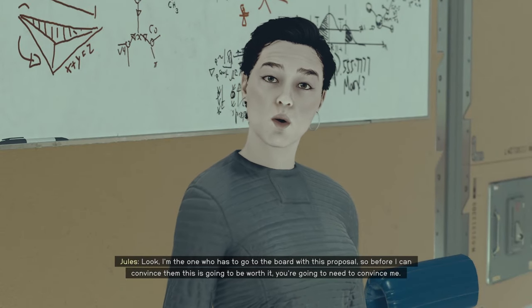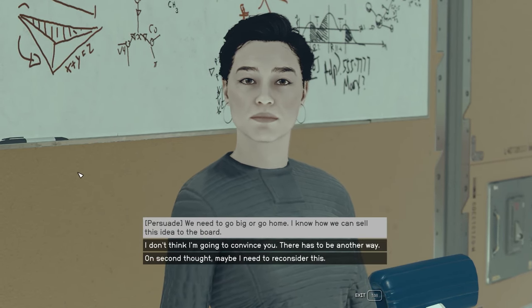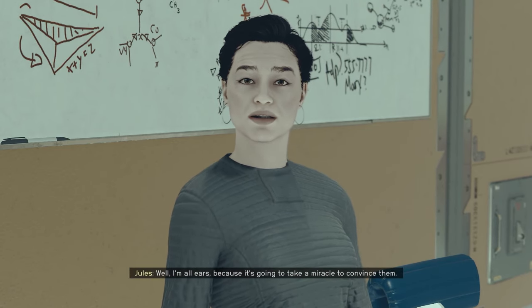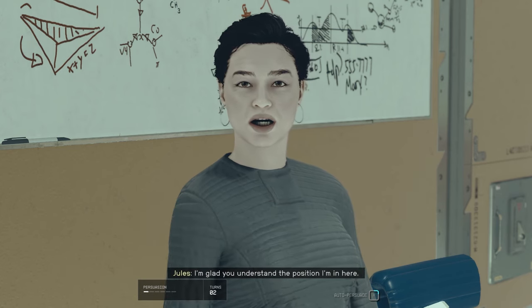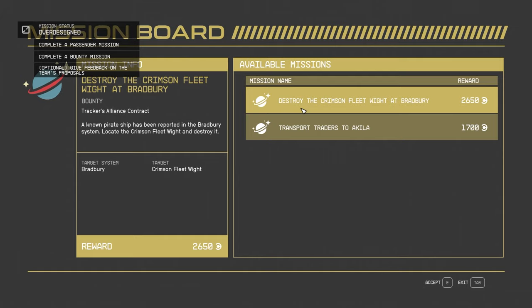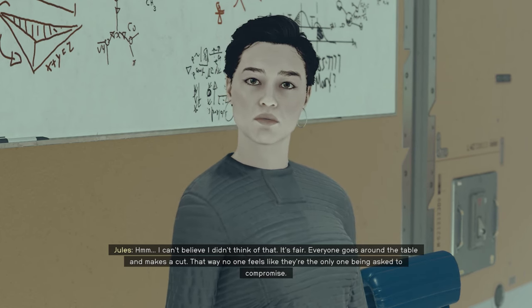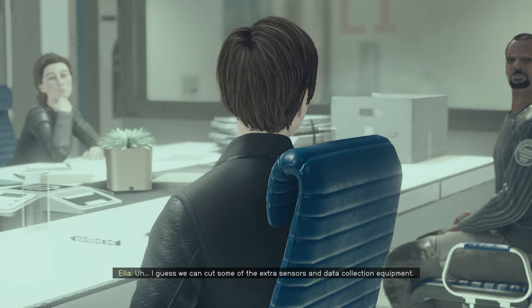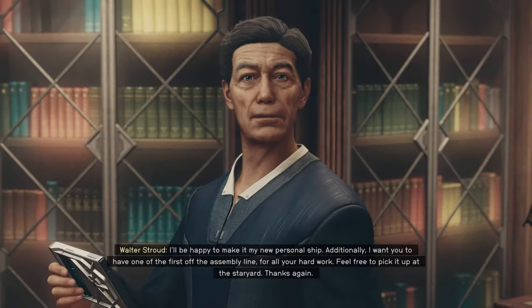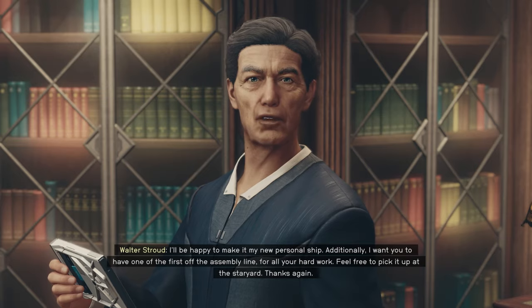When you first reach the company's staryard, you'll meet with the R&D team, with your first assignment being to help determine the budget for the new ship model. This is where the first persuasion check comes in — either pushing for the biggest budget possible or a more reasonable one. After that, you'll take on a couple of missions to gather data on how the proposed model will behave. It's best to do both — one combat mission and one passenger mission. Finally, the R&D team will need to compromise on proposed features, with the best solution being to have each team member cut one item from their ideal design. With what ultimately sounds like a nightmare of a ship, you'll return to Walter, who's actually kinda happy with the results.